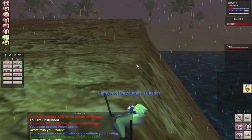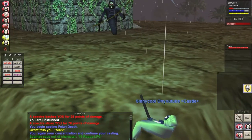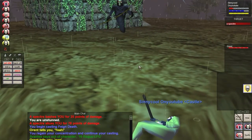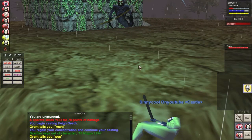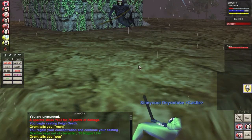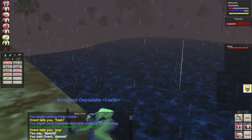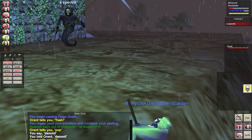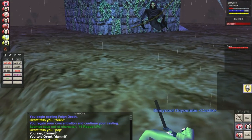This is when I kind of turn the corner with my feign death. I was terrible with it in Kaz — before Kaz I barely used it at all. Kaz is when I first started trying to use it. Right here is where I start turning the corner and using it more instead of gate. Nowadays I almost hit it every time I need it — I'm using it to break camps and almost never dying.